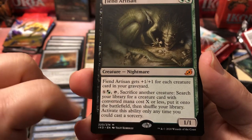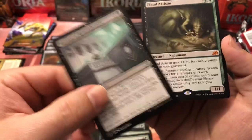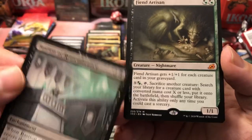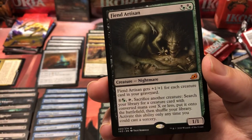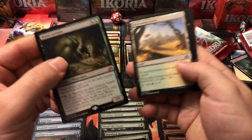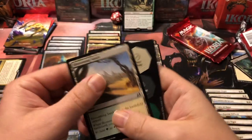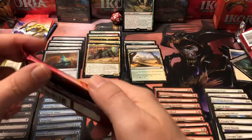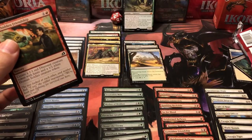Fiend Artisan is only a two-drop one-one but he gets plus one plus one for each creature card in your graveyard, so he's probably not going to stay a one-one for long. The ability to search your library for pretty much any creature you want — you sacrifice a little token from Bastion of Remembrance, put Fiend Artisan out, and grab any creature you can afford in your deck and put it right onto the battlefield. It doesn't go into your hand, it goes directly onto the battlefield. Fiend Artisan is probably going to be what we build this deck around.